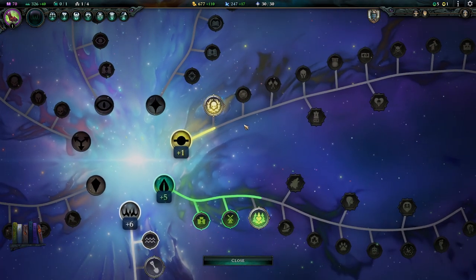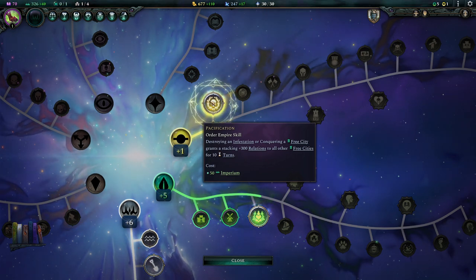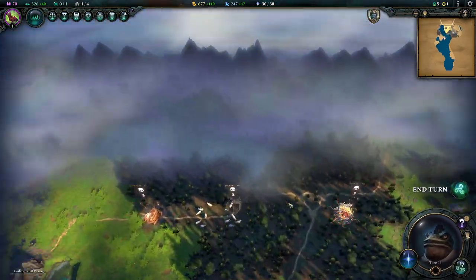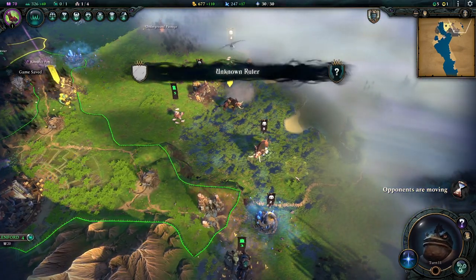Our yellow line is starting to come up, so we can get this option which gives us relations with three cities if we destroy an infestation or conquer a free city — good especially early on. But right now I don't see any infestations in our direct vicinity, so we're not going to do that. We'll end our turn here.